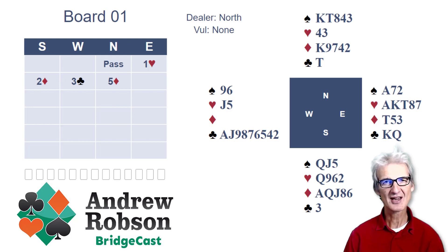So what should East do? East knows West has a lot of clubs, because West has no diamonds and West didn't support the hearts, didn't bid spades, or make a negative double to show four-card spades. West has a lot of clubs. The king-queen of clubs are gold dust. The hearts are excellent. I reckon East should actually go six clubs. Playing with a thirty-point pack — of the forty points in the pack, the ten points in diamonds are redundant in defence to a club contract.